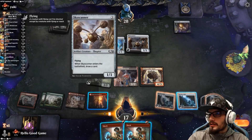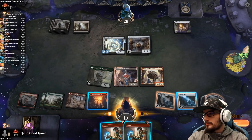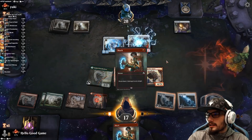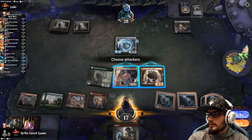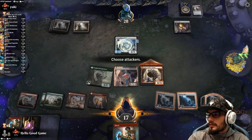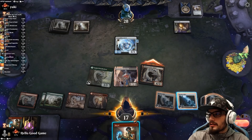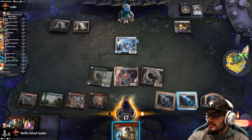We should probably shock this thing at some point. Things could become cheaper per artifact. Let's just take care of it now. Man, they've got a lot of life. Let's start threatening them though. I would love to get rid of this giant before it grabs first strike or something. Let's end our turn.